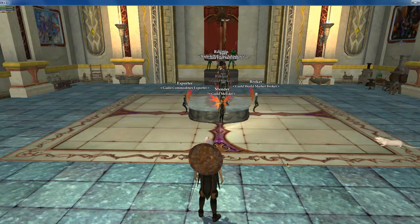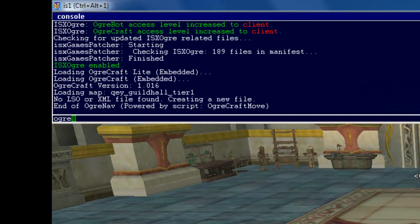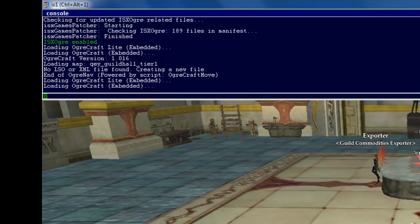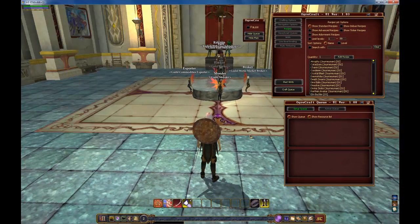To get the program started, hit your TitheKey and type in O-G-R-E-C-R-A-F-T. This will open up your WordCraft UI.